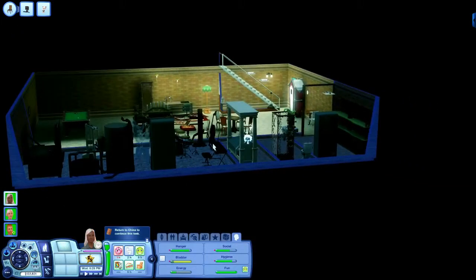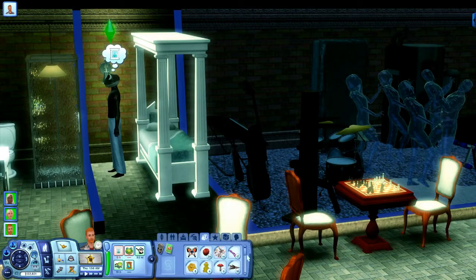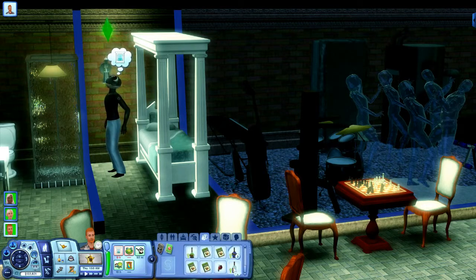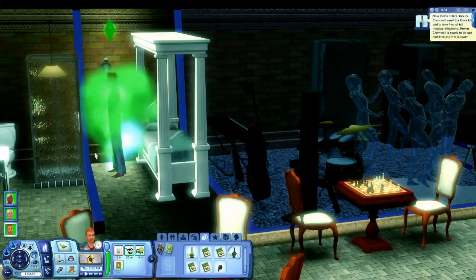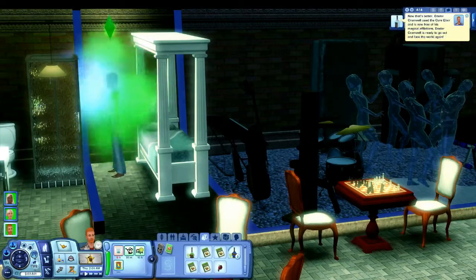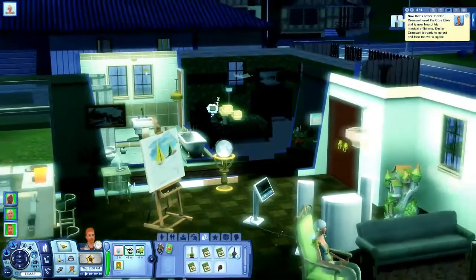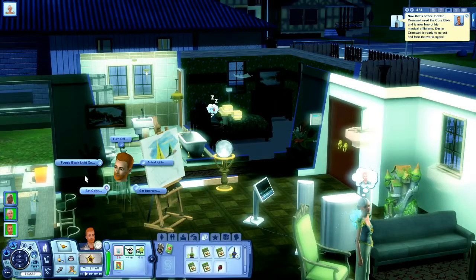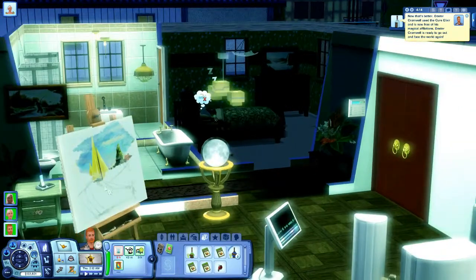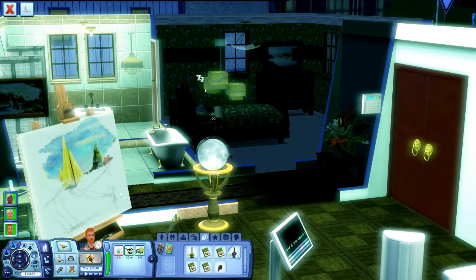Okay, now that Dexter's finally awake, let's drink that cure elixir — use on self. All right, let's go traveling. Oh, don't tell me there's a zombie in our house. Just let me travel, god.